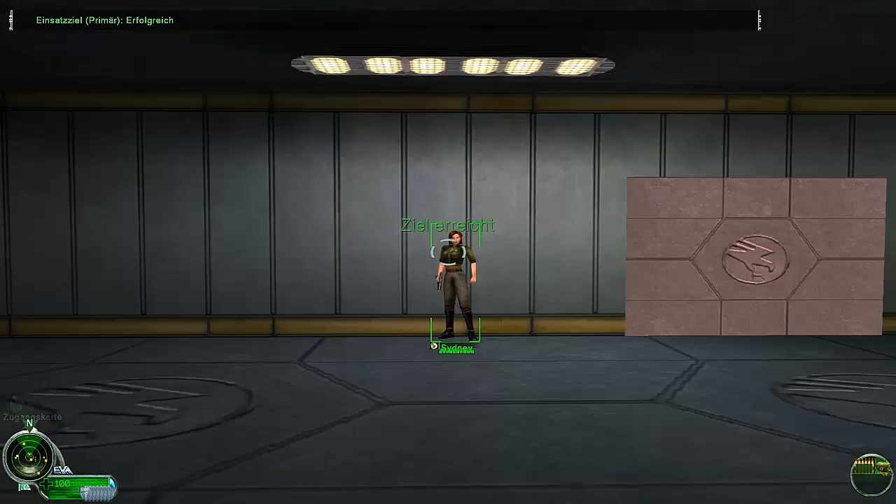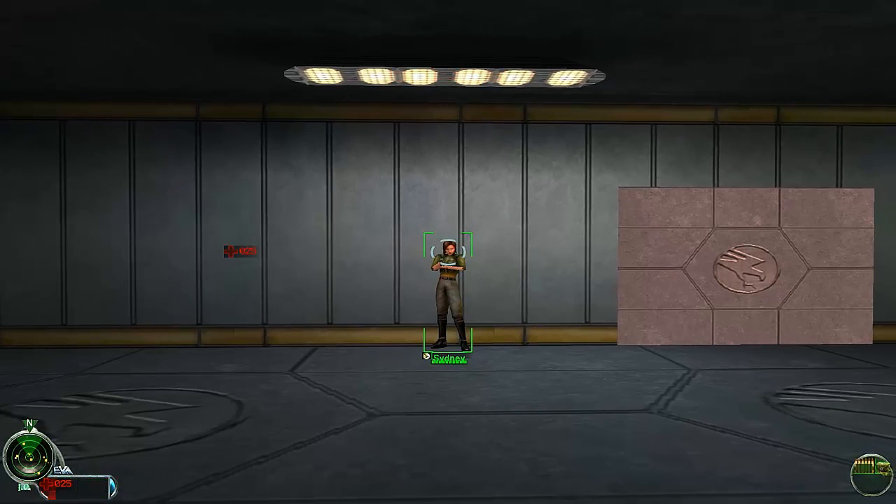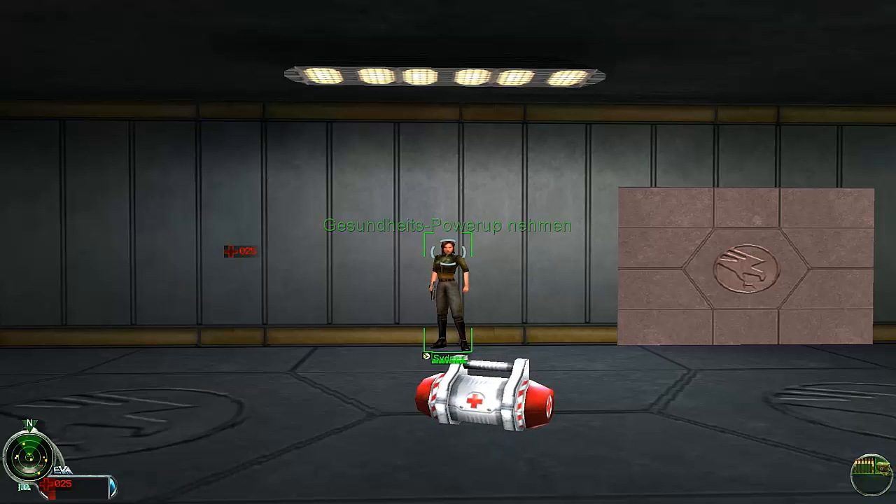Here you'll learn more about EVA. At the bottom of your screen you see two bars: one shows your hit points and the other your armor. When you take damage these bars get shorter. Armor reduces damage taken. I'll demonstrate by shooting at you. Is that really necessary? You can see how your hit points bar dropped. It turns yellow, then red — red means you're almost done for. Now let's look at the equipment packs you can pick up. This is a health pack — pick it up. As long as you don't shoot me again...